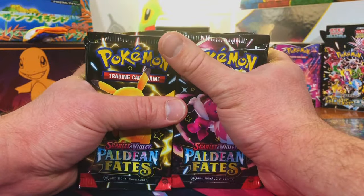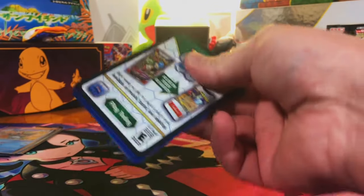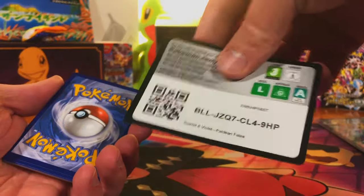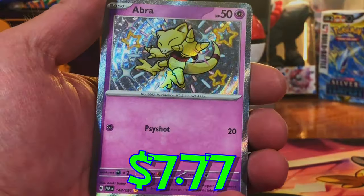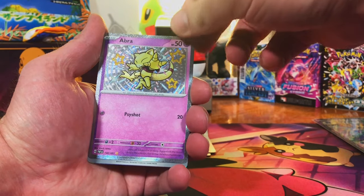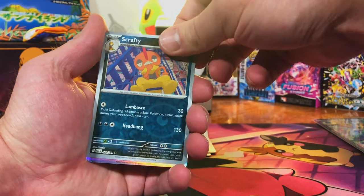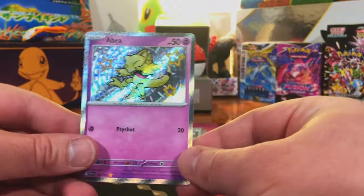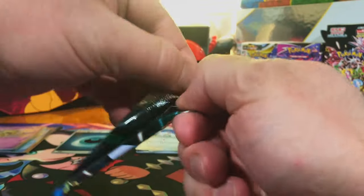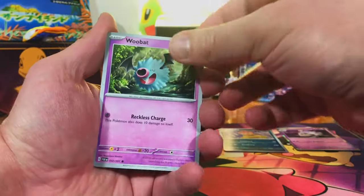Here we go — we got 39 packs, we're just going to rip right into them. Those special illustration rares are hard to pull. We got a Shiny Abra right out of the gate. I'm going into this blind so a lot of these I don't know. Scrafty Reverse and Houndstone Hollow. Right out of the gate, an Original 151 Baby Shiny. We are going to have a huge stack of Baby Shinies — there's over a hundred Shinies in the set.